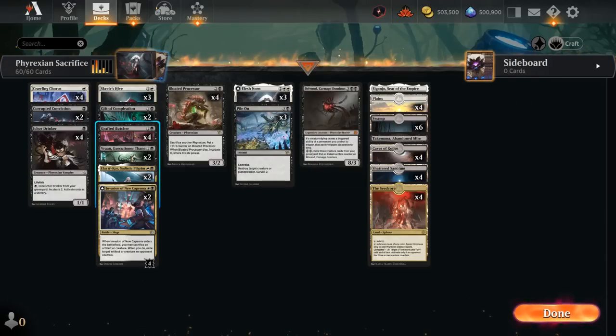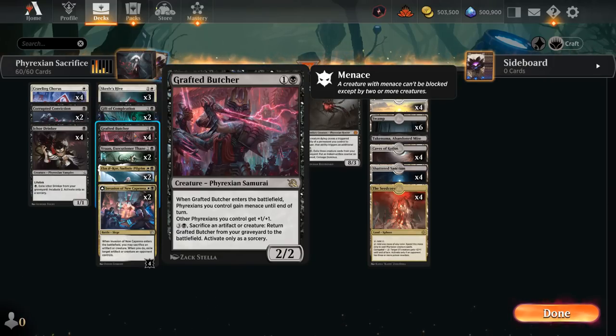Another great new addition to the Phyrexian tribe is Grafted Butcher — a 2/2 Phyrexian. When it enters, creatures we control that are Phyrexian gain menace until end of turn, and other Phyrexians get +1/+1 permanently for as long as we control the Butcher. We can even return it from the graveyard to the battlefield by paying 4 mana and sacrificing an artifact or creature, and by coming back it will give our team menace once again.